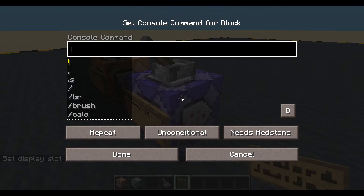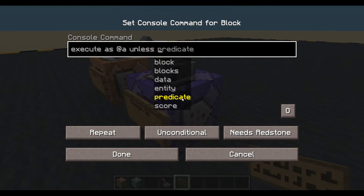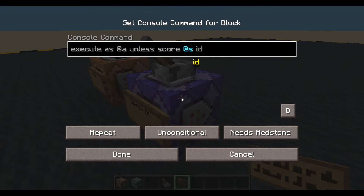Let's put a command in here. We are going to execute as all players, unless their score at S ID equals their score ID. So, if someone doesn't have a score, this is going to work, because it's going to say we haven't got a score, so I'm going to have to give you one. If they have got a score, let's say their score is 2 — 2 is going to equal 2 and it's not going to do anything. So, this is a nice way of checking: do they have a score or not?